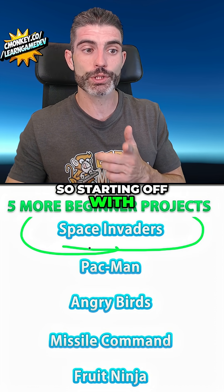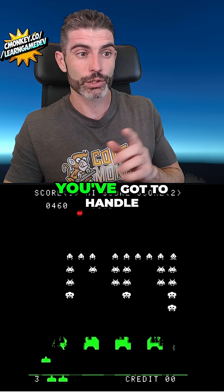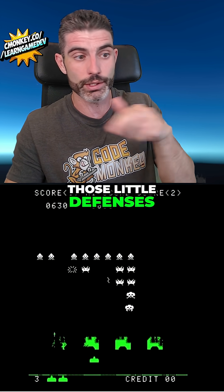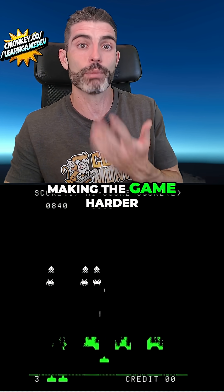And here we've got five more, starting off with Space Invaders. This is an excellent one that teaches you about AI. You've got to handle all the various aliens and how they are shooting the player, handle the collisions for bullets hitting either the enemies, the player, or those little defenses. You've got to keep track of score and difficulty — as there are fewer and fewer aliens, they should move faster and faster, making the game harder and harder.